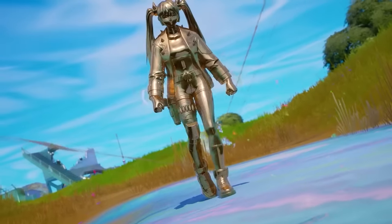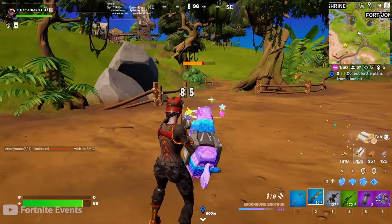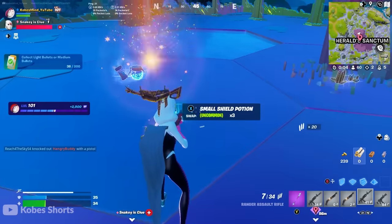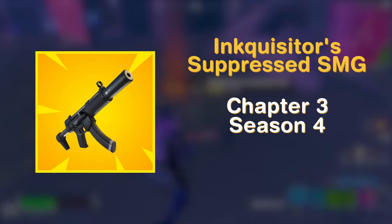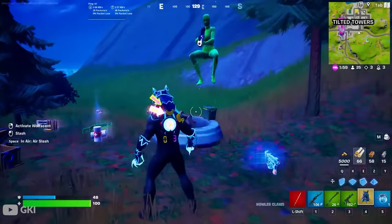The final season of Chapter 3 — Chapter 3 Season 4 — was a strange one for mythic items. In the loot pool were the Evochrome Shotgun and Evochrome Burst Rifle: the more damage you did with these weapons, the more their rarity increased, meaning you could actually reach mythic. But weirdly, there was also the Herald's Burst Rifle with lower stats in nearly every way, yet it wasn't in competitive — whereas the better upgradable version was. The same could be said about the Inquisitor's Suppressed SMG. Honourable mention to the Howler Claws item, which only lasted two days of the Fortnite Mares 2022 event because it would make you invincible while using it.